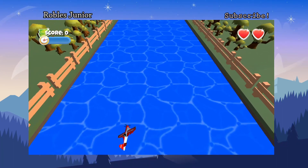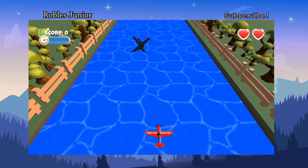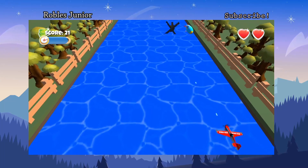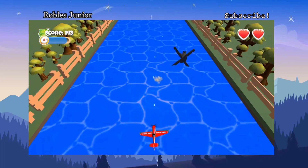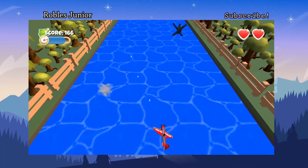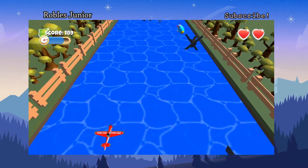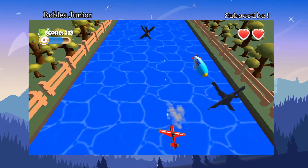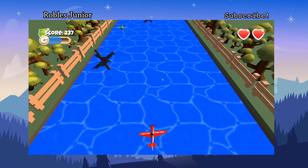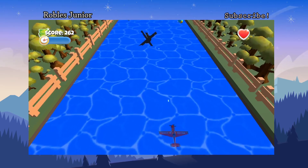Here we go. I can't move with the d-pad. Looks like we're shooting other planes that are coming at us and there are some obstacles on the river. If I press circle nothing happens, triangle nothing. It's a nice clean game. At the top I have two hearts. I crash into the water and I'm left with one heart.